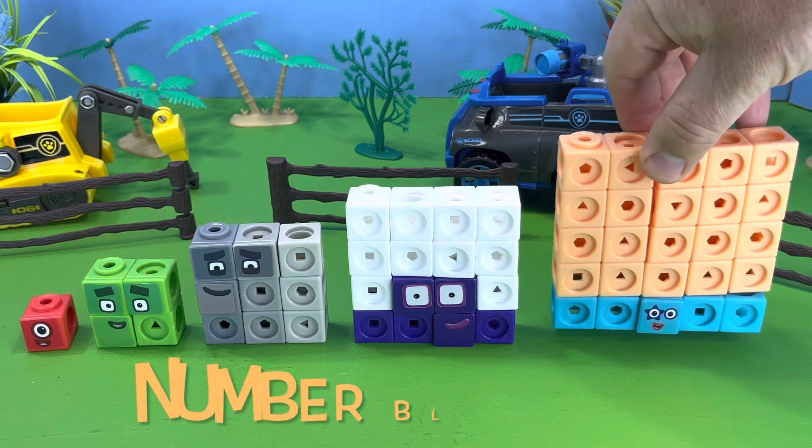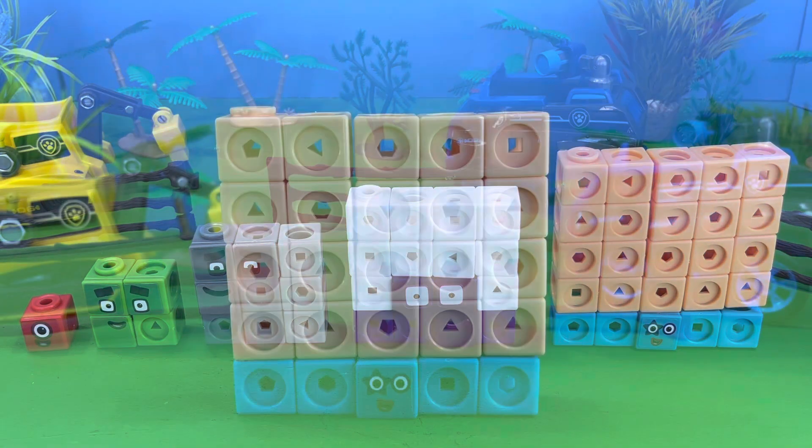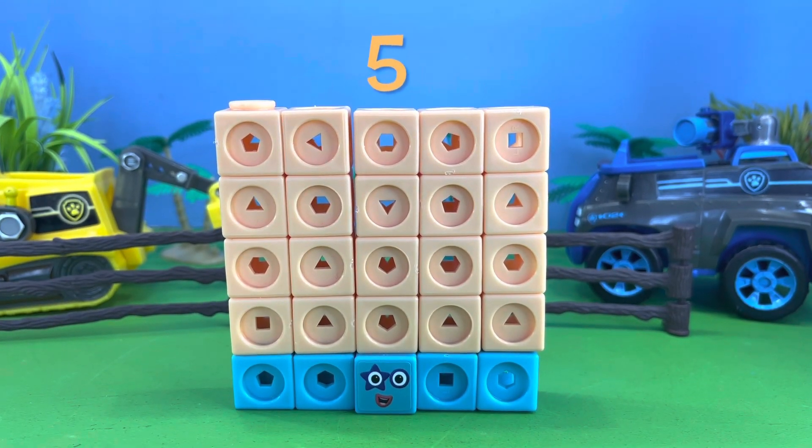The next member of the Square Club is Number Block 25, and Number Block 25 is five blocks tall and five blocks wide.